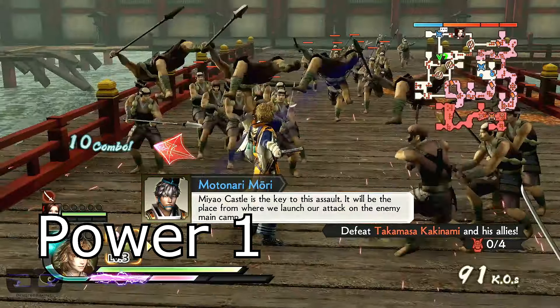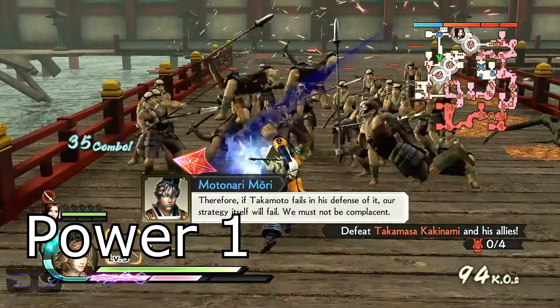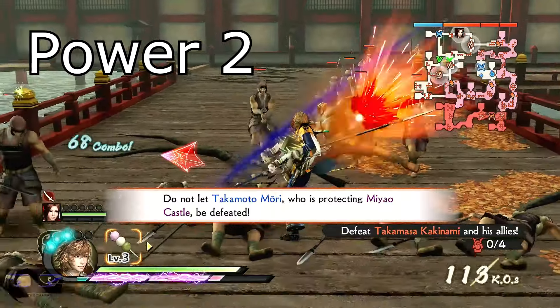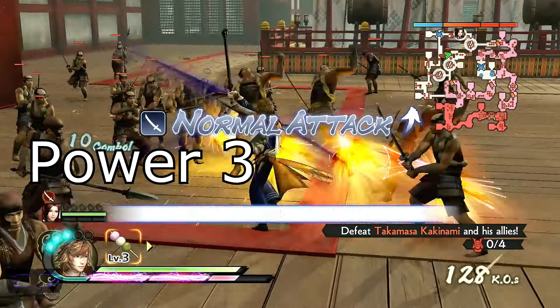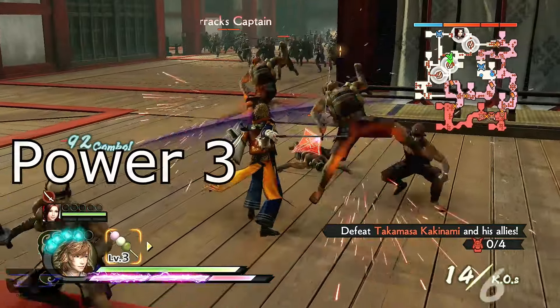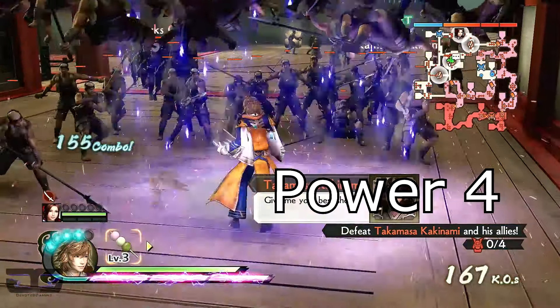His P1 launches enemies into the air. P2, he opens and closes his book causing an explosion. His P3, he uses pages from his book to knock enemies away from him. His P4 launches enemies into the air.